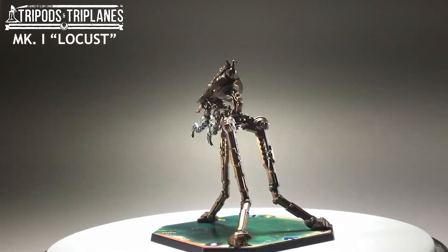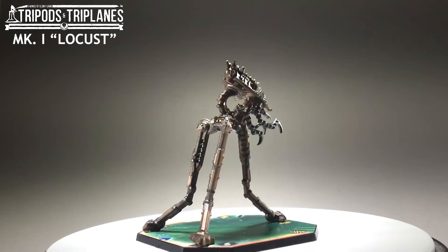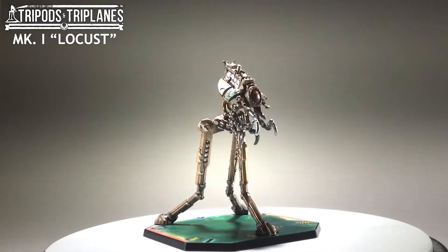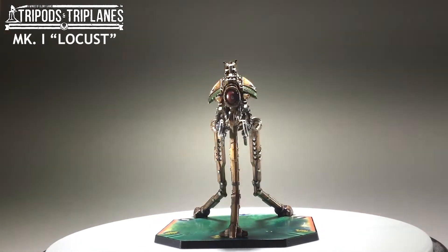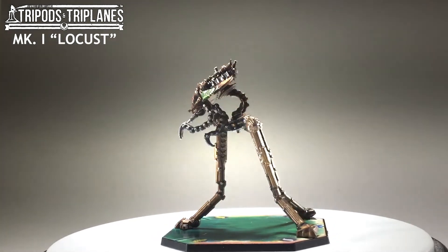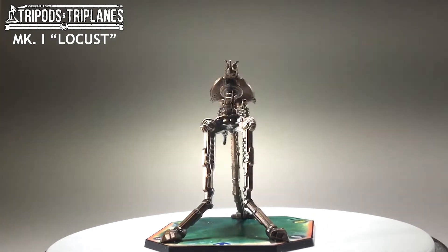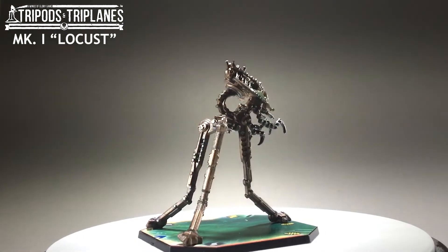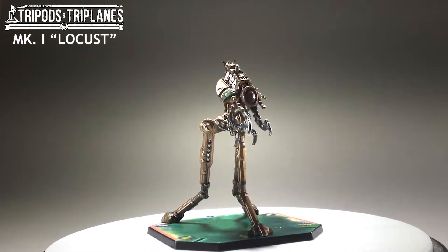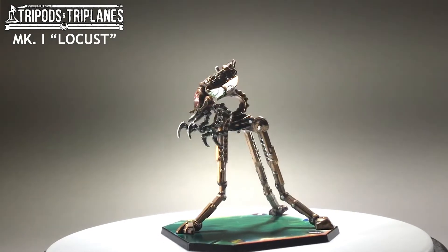One interesting aspect of the Locust design is that it has almost an Egyptian aesthetic to it. The jade panels on each side of the tripod's head resemble Egyptian feathered wings, also emphasized by the large round lens at the front of the body. The rest of the tripod is a combination of insect and steampunk influences, with chain-like mantis claws and rigid bolted joints in the legs. I also like the exposed silver engine block type design in the tripod's head.